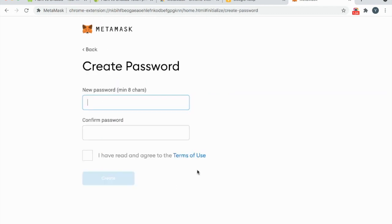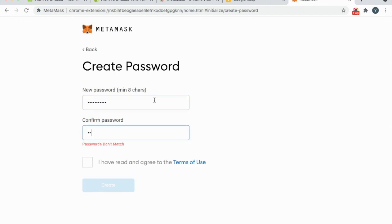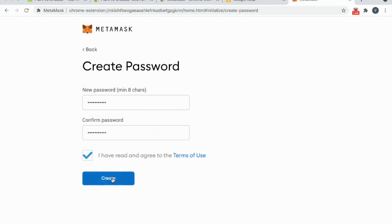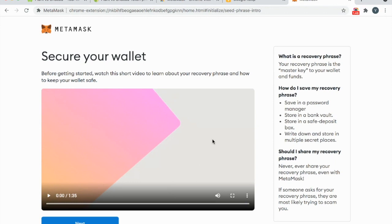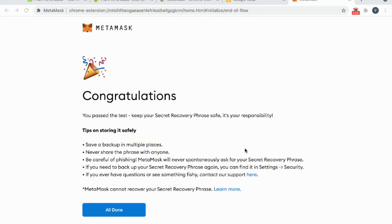Click in your password. They're going to teach you about how to use your recovery phrase. So now your secret recovery phrase is safely copied. Click All Done.